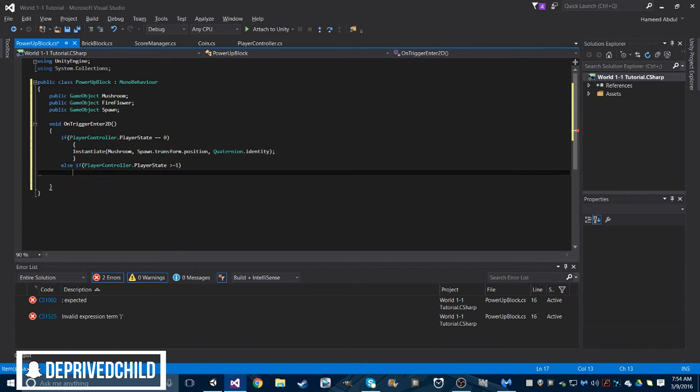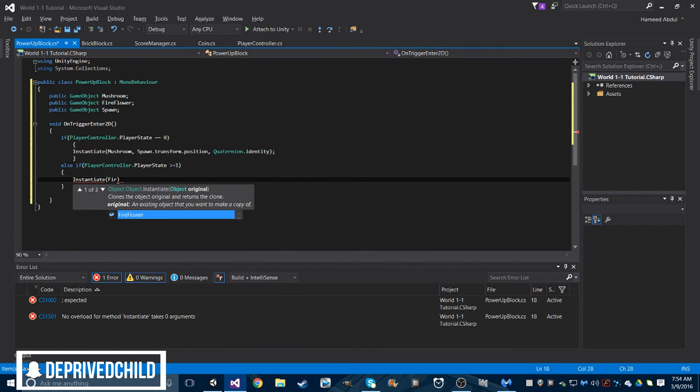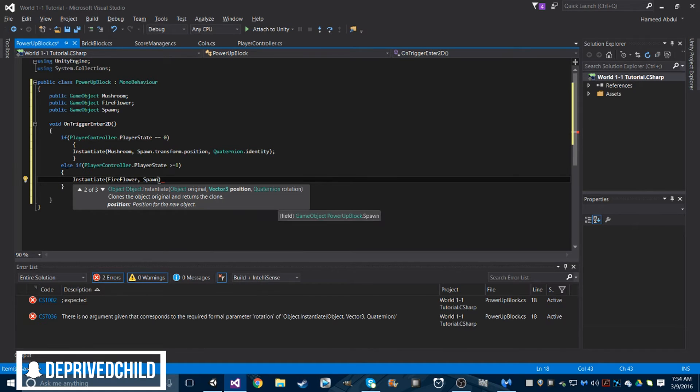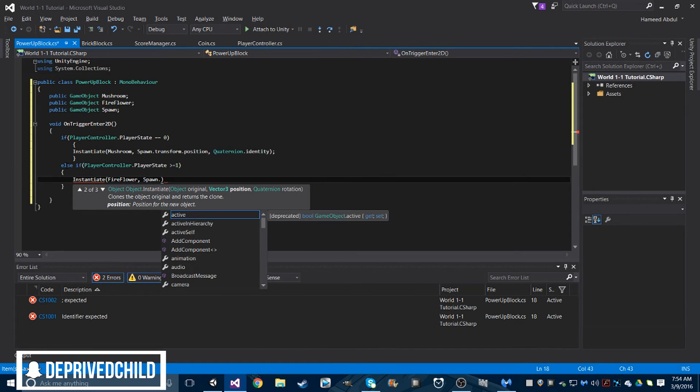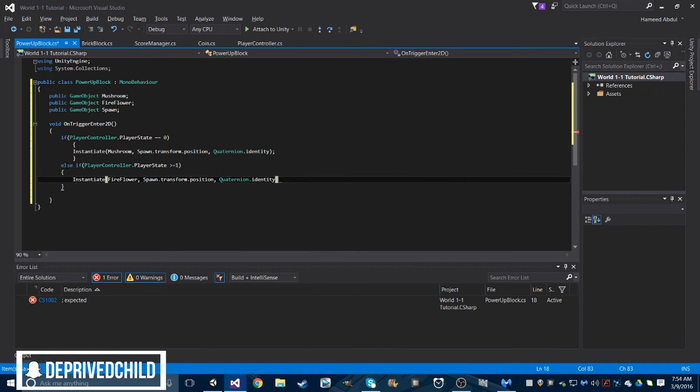Else if PlayerController.playerState is greater than or equal to one, then what we're going to do is the same exact thing — Instantiate — but this time we're going to instantiate our fire flower. Same spawn.transform.position, same Quaternion.identity. So this is all fine and dandy and it will work.